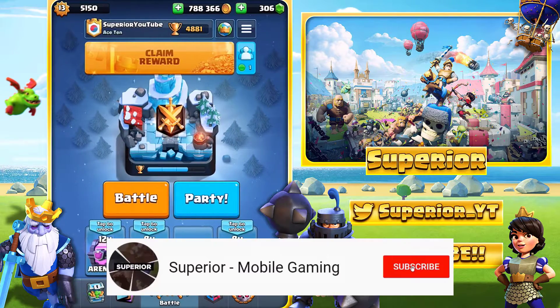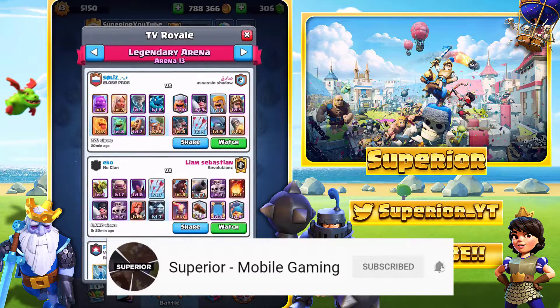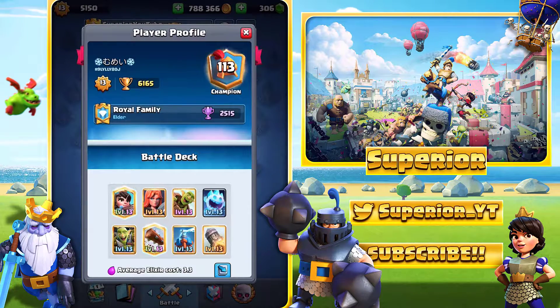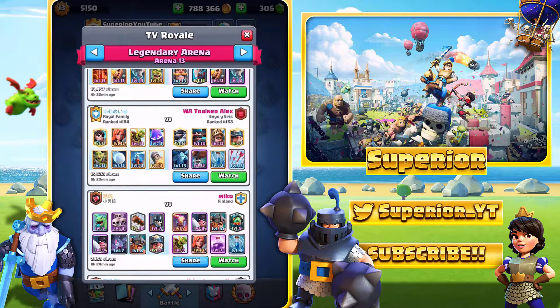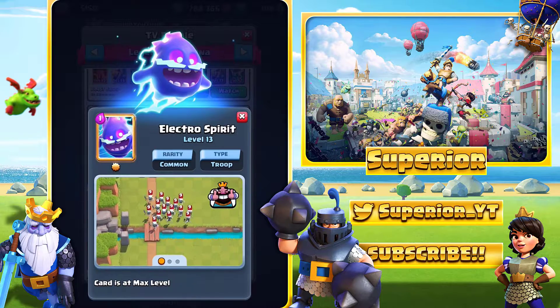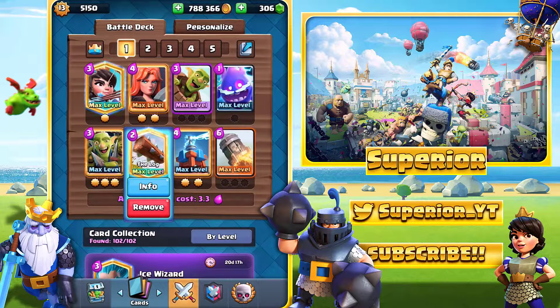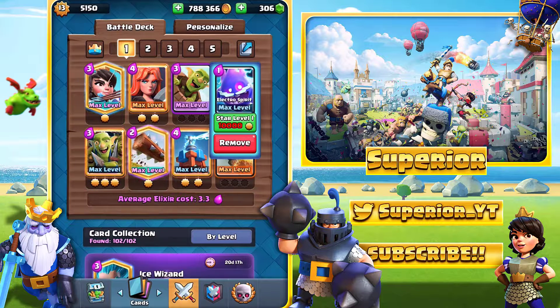I did actually get it from a guy from TV Royale, so we'll just double check who it was actually from. This guy right here — shout out to this individual. This is their deck, this is the one I originally copied, but the one on TV Royale actually had the Electro Spirit inside of it, so I thought I'd give that a try. I've kept the Log in, because I'd prefer to use the Log over the Snowball. We'll try this first, and then if this doesn't work out, we'll just go to the Ice Spirit, which will of course be matching the TV Royale version.